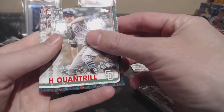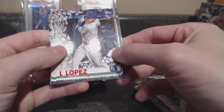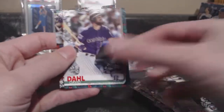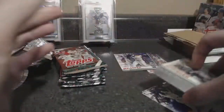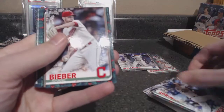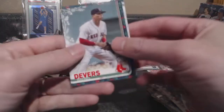And then we got Notani. Cal Quantrill, Hoskins, Oscar Mercado, Nicky Lopez. Metallic — that's a rookie. Lindor, Kikuchi Rookie, Springer. Got a lot of backwards ones. Bellinger, Bieber, McCutcheon, Willans Astadio, Devers, Tyboom Rookie.